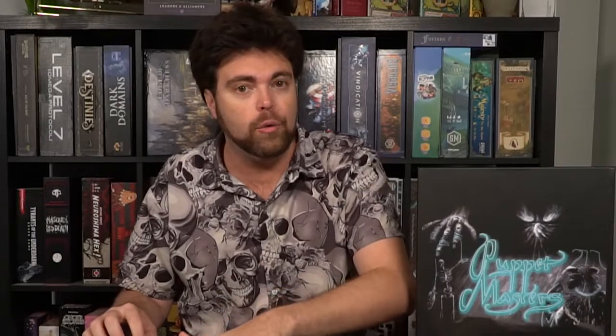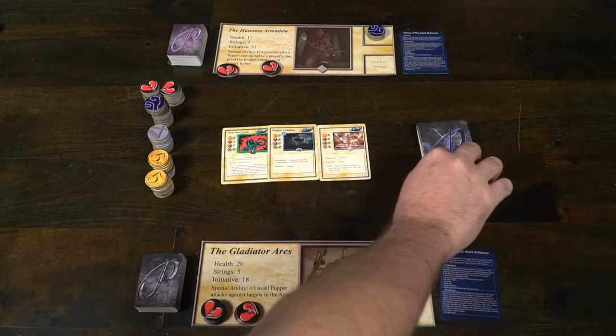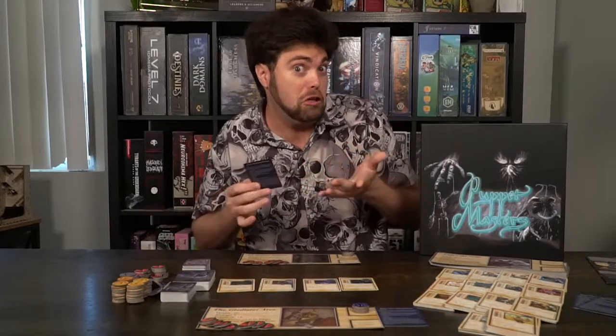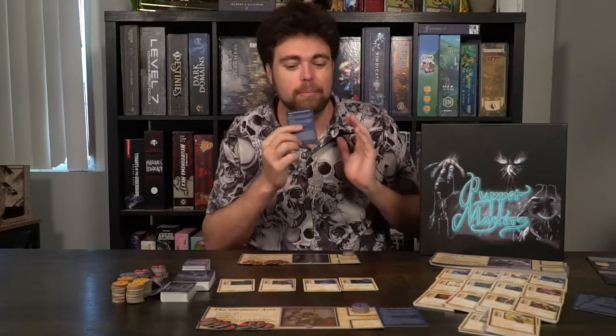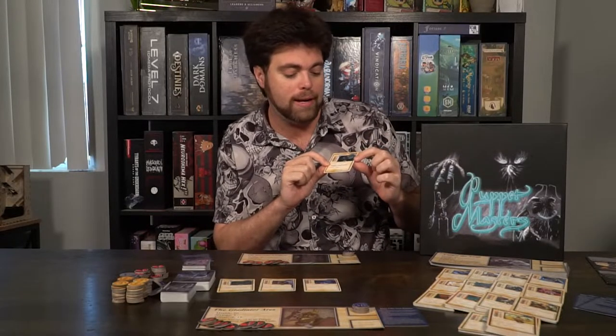After the recovery phase, you move on to the maintenance phase. Here you dump puppets out into the arena — two plus the number of players — regardless of how many are already there. If there are more than ten puppets, each player starts taking damage, so you'll want to keep the pool under ten cards unless you don't mind the damage. You must also pay maintenance costs for your puppets. There's an initial cost paid during the possession phase, then a follow-up maintenance cost each round — for instance, this character costs two to possess and then a string and HP to maintain.